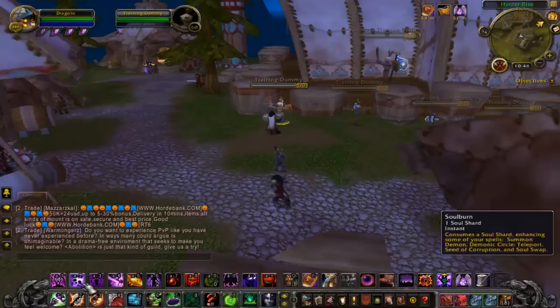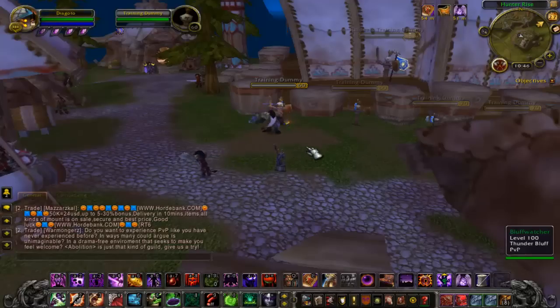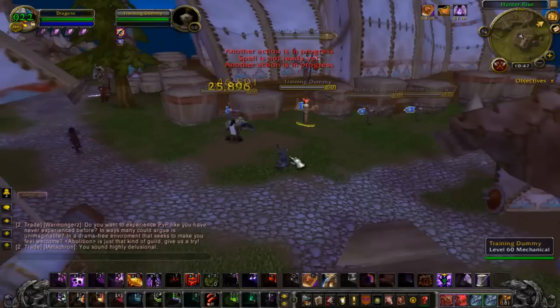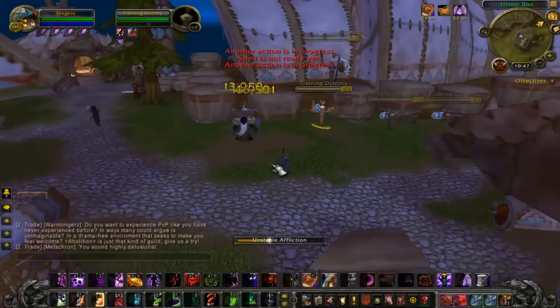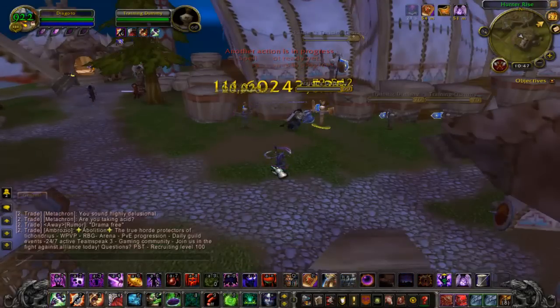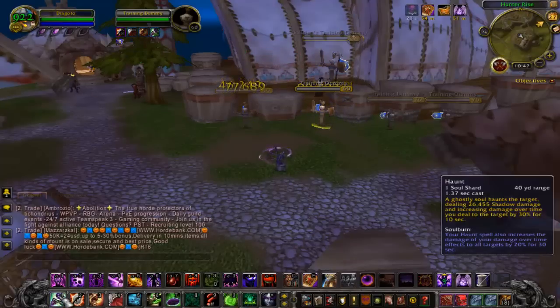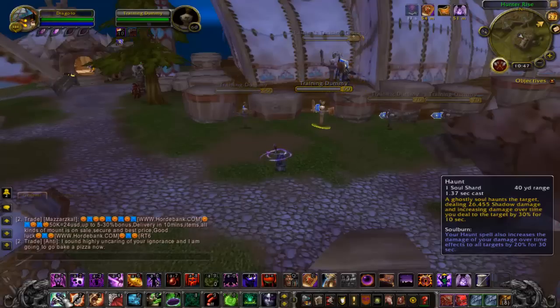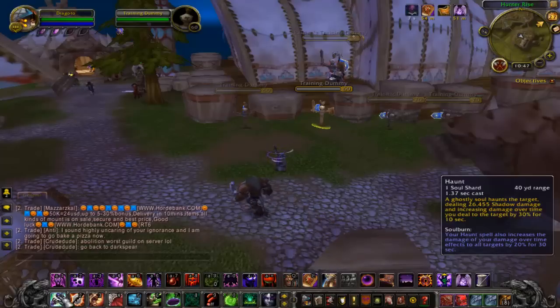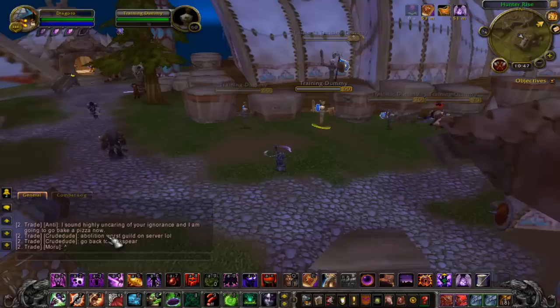One thing I like to do is spread DoTs. Let's say I apply my three main DoTs here, then switch to my next target and apply my three main DoTs there. Then I hit Soul Burn followed by Haunt. What this does — when you use Soul Burn on Haunt — it increases the damage over time spells on all targets by 20% for 30 seconds. Super amazing. That's what I like to use on big pulls with multiple targets that aren't going to die immediately. I spread the DoTs and it works really well.